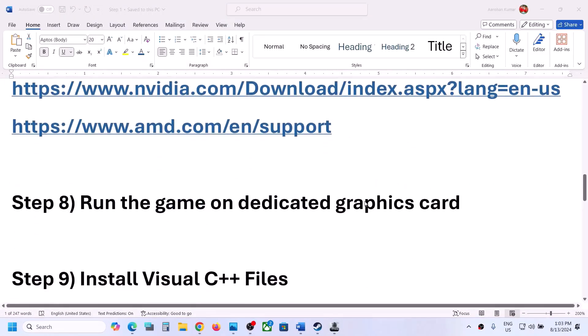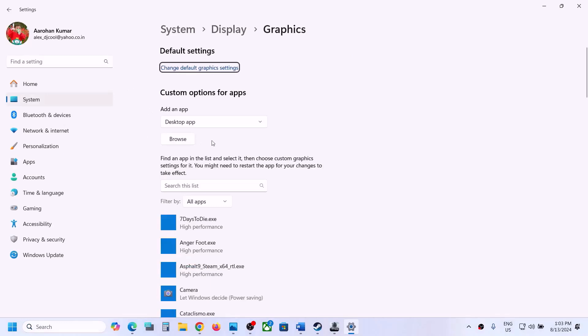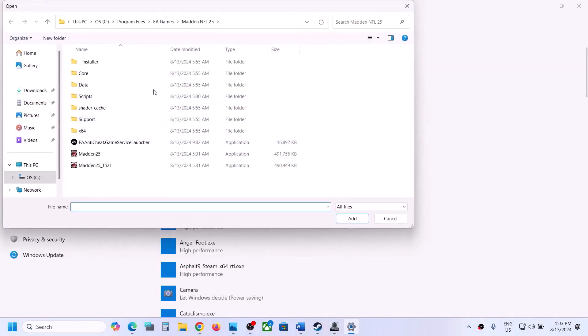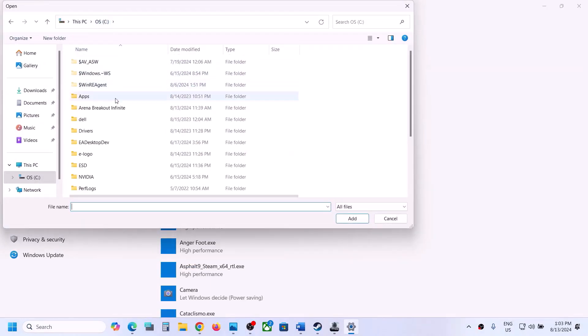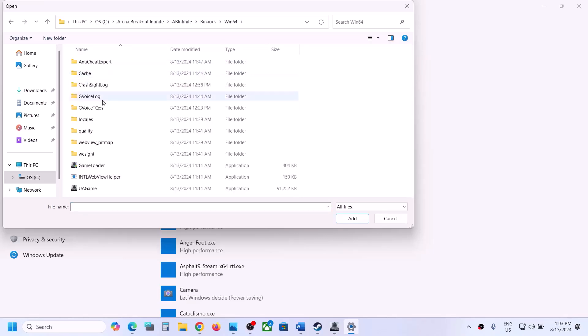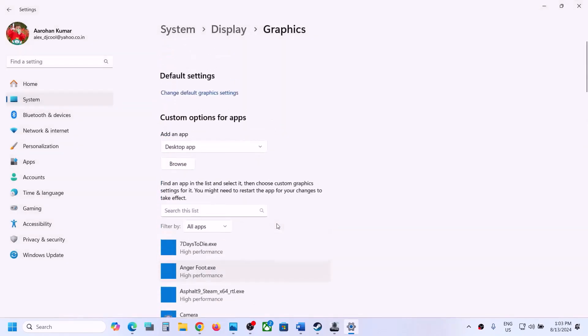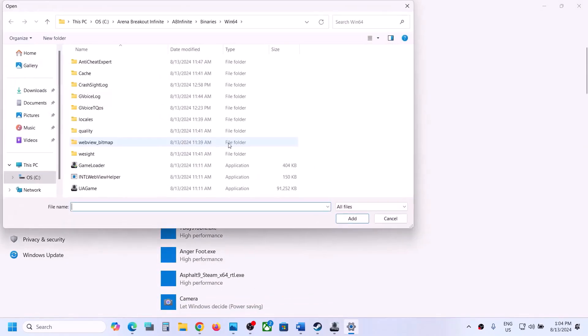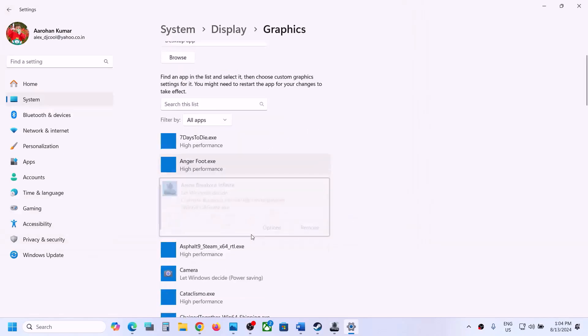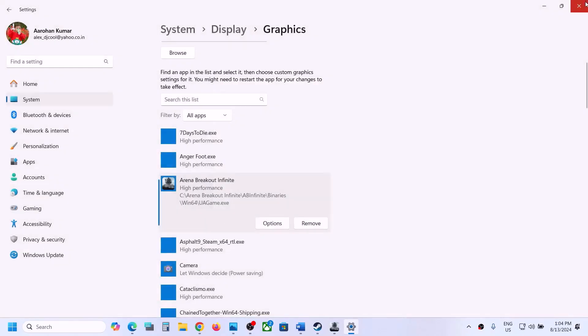The next step is to run the game on the dedicated graphics card. Type Graphics Settings in the Windows search box, click on Graphics Settings, then click Browse. Go to the game installation folder, open ABInfinite > Binaries > Win64, and select the game exe file. Click Add. Once added, click Options and select High Performance, then click Save. Repeat this for the second exe file — browse, select it, click Add, click Options, select High Performance, and click Save. Then launch the game and check.